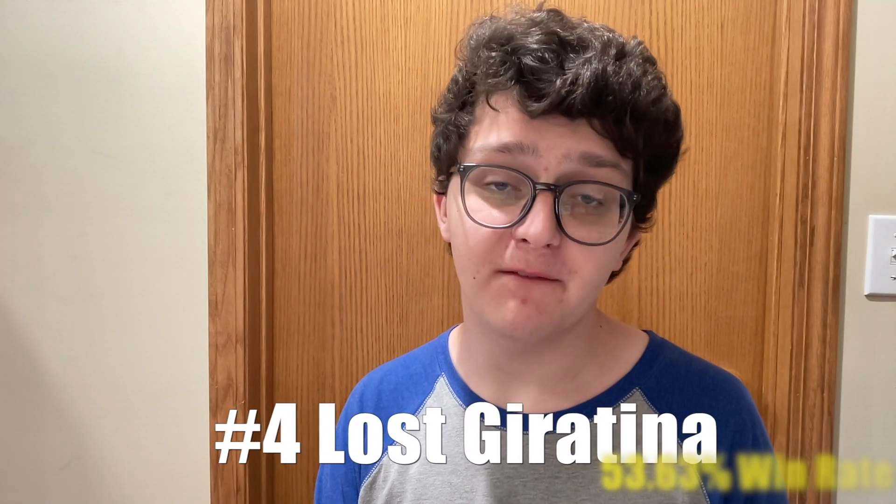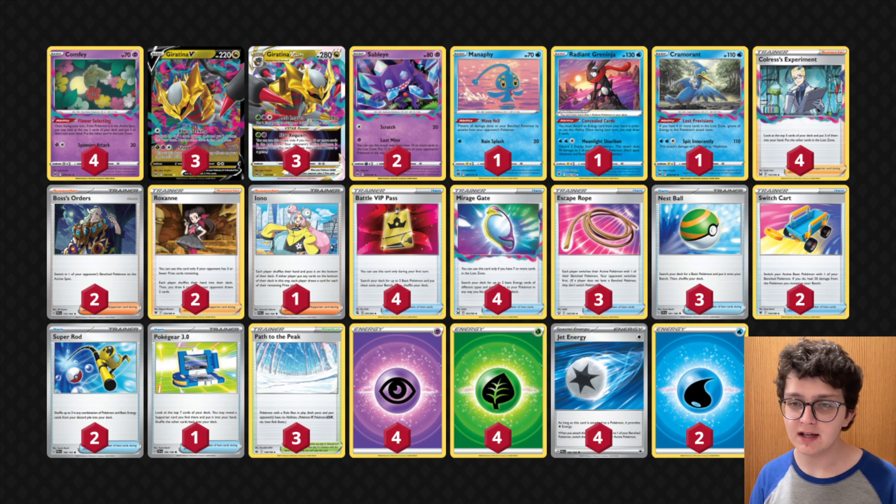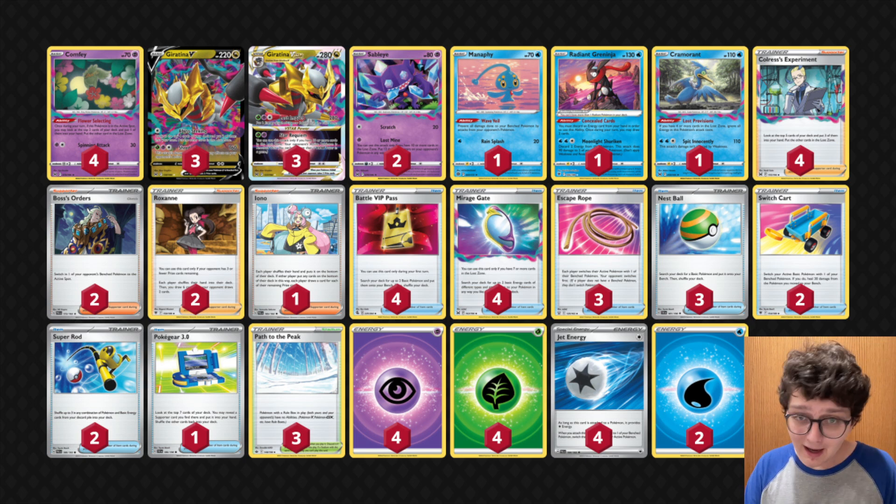At number 4, we have Lost Tina with a win rate of 53.63%. If you ask some people right now what is BDIF, they will tell you it's Lost Tina. This is the list that took down a Late Night event, pretty much copy-pasted from last format. I hate how inconsistent this deck is — I don't know how it can be quote-unquote BDIF if it's an inconsistent pile. I would honestly like there to be a third Super Rod in here. I think Iona is not a very good card in this deck, and I love a fourth Nest Ball. I've made my thoughts known on Giratina in some videos and several streams. People are doing very well with it, but it would not surprise me if something crazy pops up at Pittsburgh and Giratina has a lackluster performance. With all that being said, it's still one of the strongest picks in standard format right now.